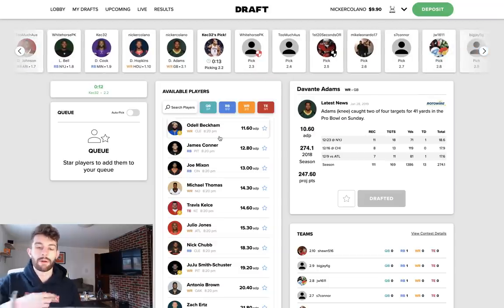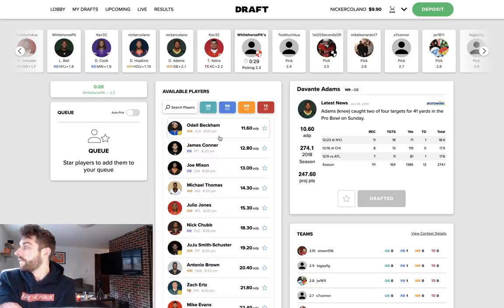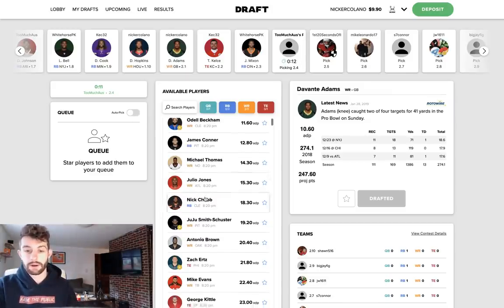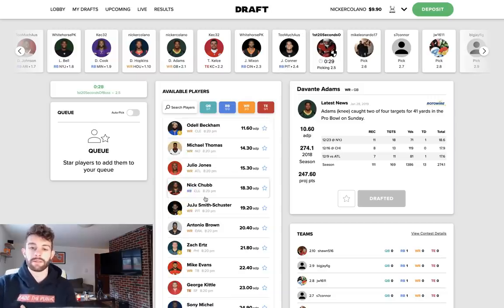I put out my running back rankings video last week — I did one video for running backs one through six and then a second video for seven through twelve. I have Dalvin Cook at six, so everyone who follows me is probably going to be a little bit more skewed towards my analysis. But once you get to that back half of the first round, Hopkins and Adams are probably the top two wide receivers in fantasy. While the biggest advantage in fantasy is having that elite running back, I don't think taking a running back just for the sake of it is the right move here.